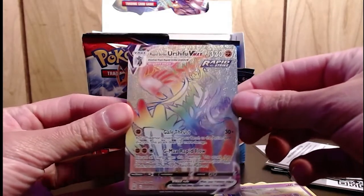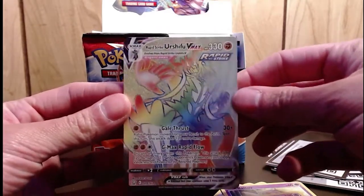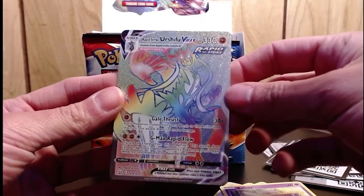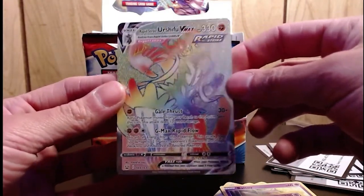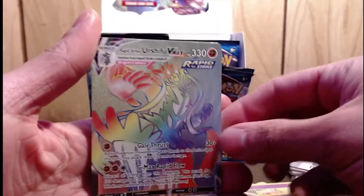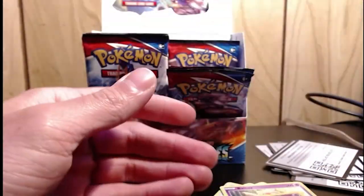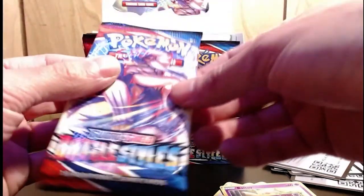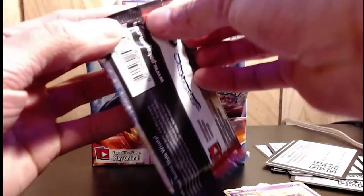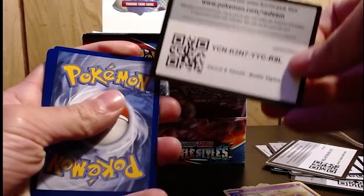Ooh, how we doing baby?! Damn, what a beautiful card! Did you pull a rainbow too?! This is beautiful — this is a thumbnail right here, baby! Thumbnail, yeah! Look at that — that's nice! Whoo! God damn, and we're not even halfway done — that's crazy! I'm feeling a little excited. Used up all my luck now, all my luck's gone — it's over for your boy!